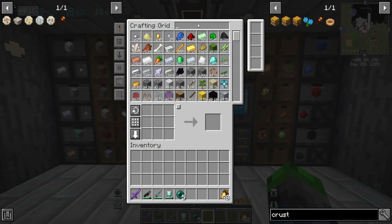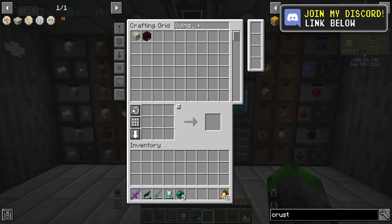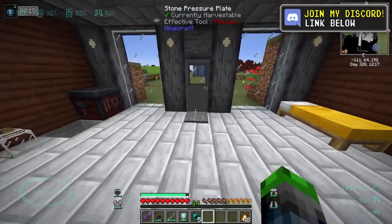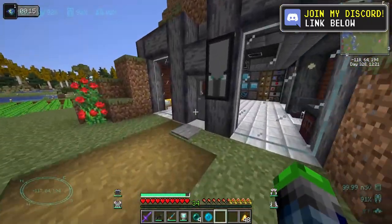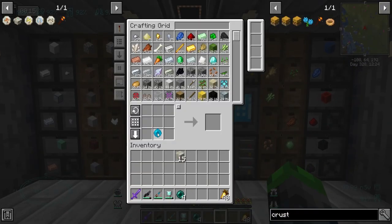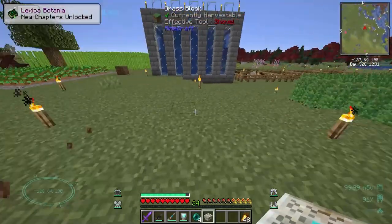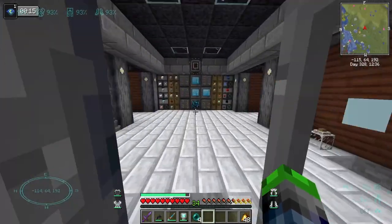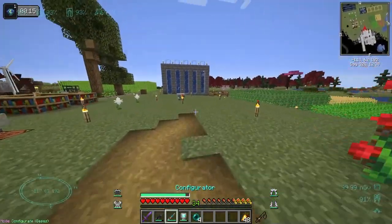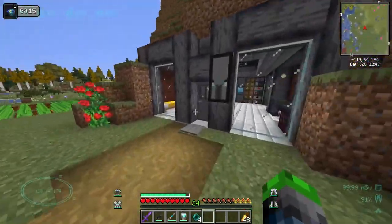The first thing we need to do is make this pedestal thing. We do have quite a bit here, actually - not a whole lot, we might need more. We got our first mana pearl - perfect. We'll come here to the runic altar - very cool. I don't know, we might need to put that a little bit closer to our mana pool because I think we might have to link these together.